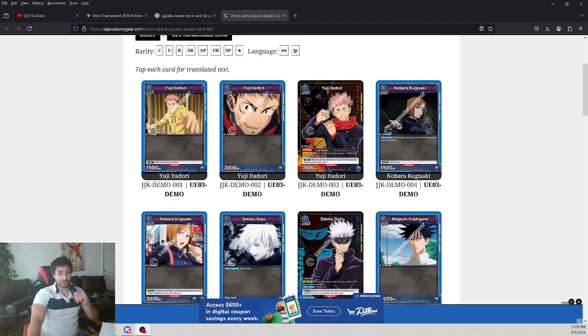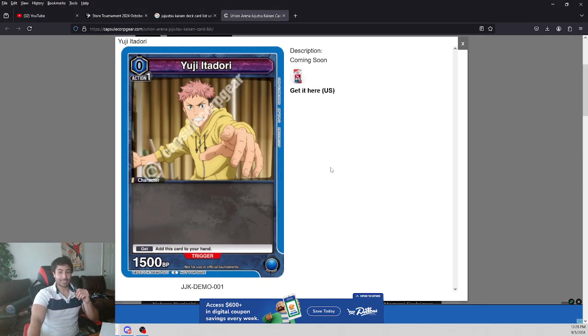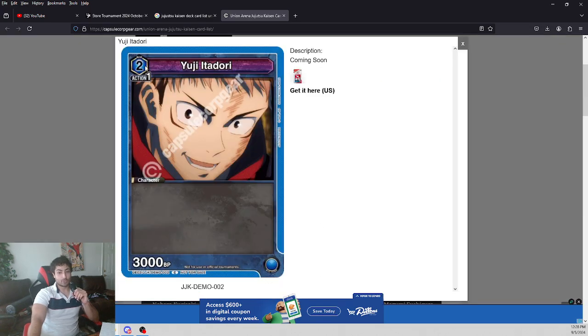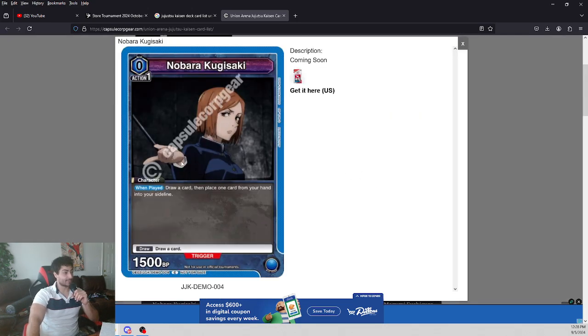It's very limited resources where I can find the cards for this deck, but basically the cards you're gonna see are exactly the same cards in the other demo decks. You got the zero-cost Gon right here that adds itself to hand. You got the two-cost Yuji Itadori at 3,000. Got Nobara here — this is a small difference. She actually lets you draw an extra card when played, very effective blue card.